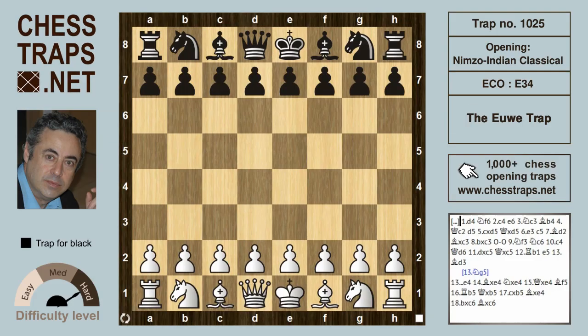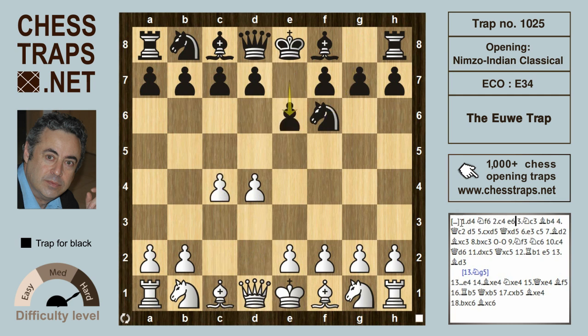The Oeuvre Trap is a line from the game Alekhine against Oeuvre 1937 in the Nimzo-Indian Classical variation. The moves are d4 and knight f6, then c4, e6, and white plays knight c3 aiming to get e4 in on the next move — so that's prevented by the pin bishop b4, the Nimzo-Indian. White has many choices available here.